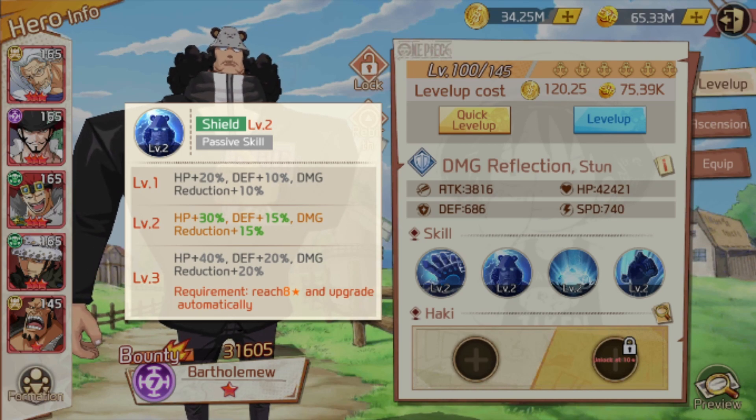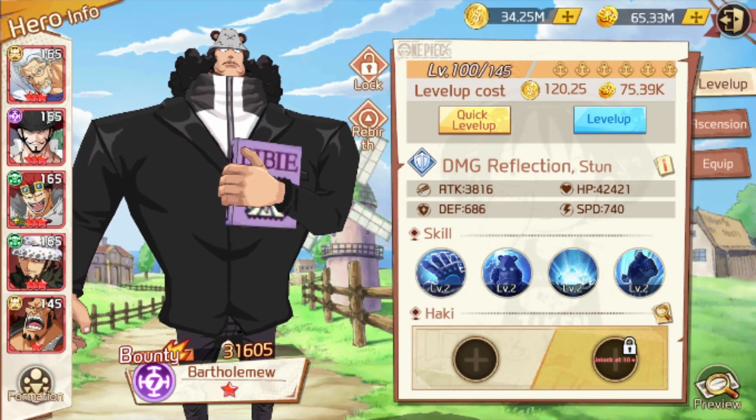His passive skill gives 30% more HP, 50% more defense, and 50% more damage reduction. Not bad for passive skills overall.